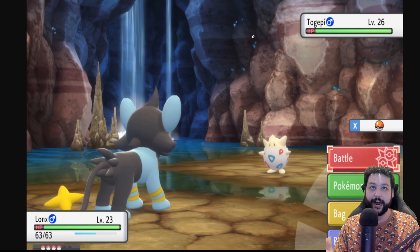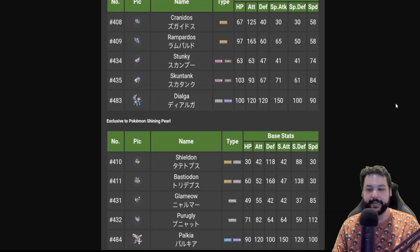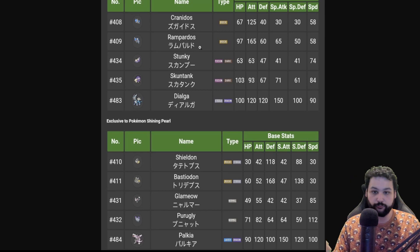You can definitely try to shiny hunt in the Underground, and while there's no confirmed exact shiny method yet, many people have already gotten shinies from screenshots, so it may actually be easy to get shinies in this game. Here's the confirmed exclusives list: for Diamond, you get the Rampardos line, Stunktank line, and Dialga; for Pearl, you get Bastiodon, Purugly, and Palkia.